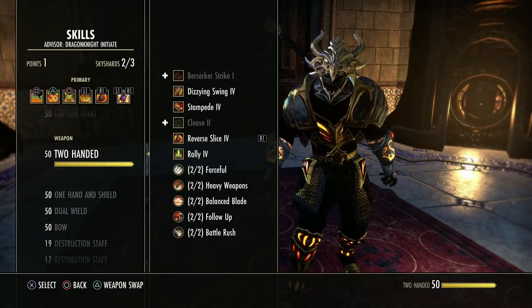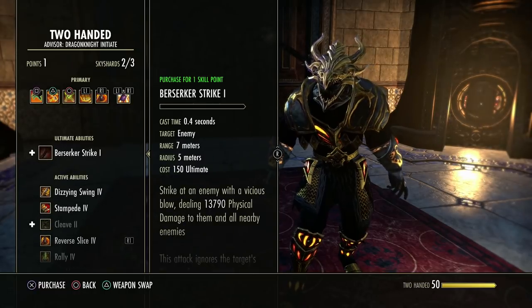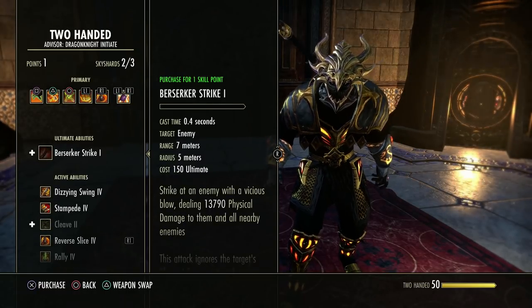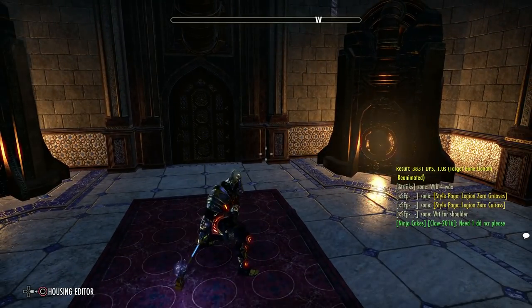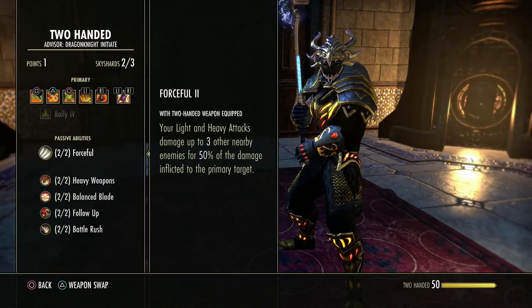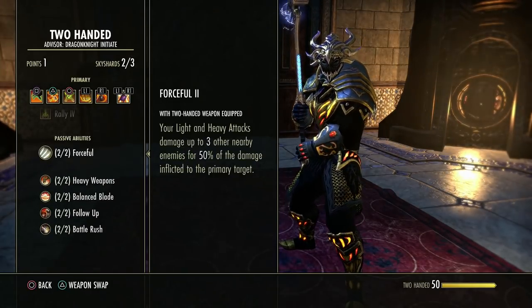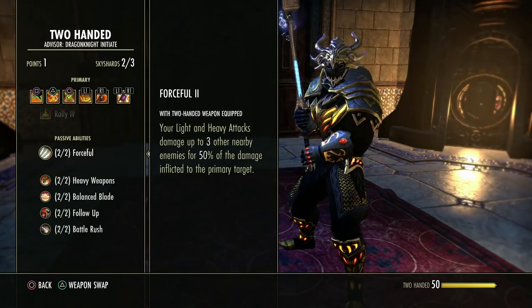Two-hander — this is very simple to explain. We have a two-handed weapon and it hits stuff, and that is considered melee damage. Now when you do light attacks or heavy attacks, with this particular passive you'll actually do splash damage to multiple targets around you, so you'll hit more than one enemy.